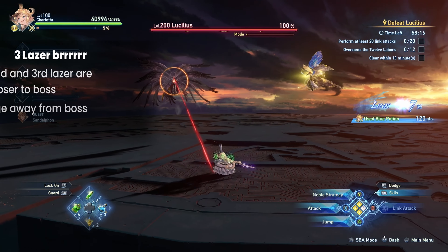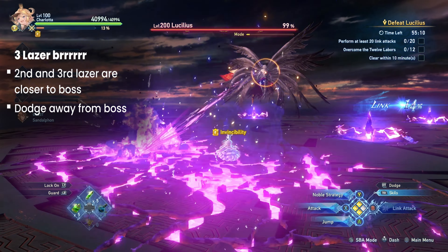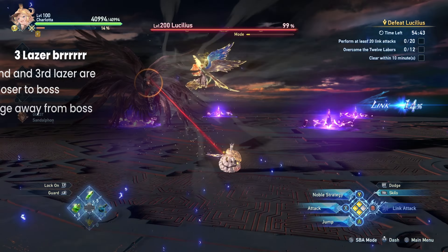This next attack sees Lucilius shoot 3 laser beams — whatever those are — just dodge away from the boss for an easy time.